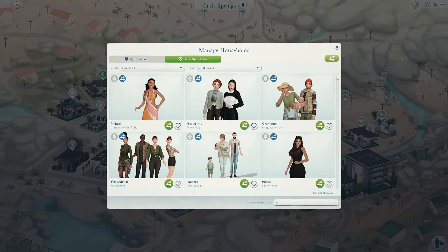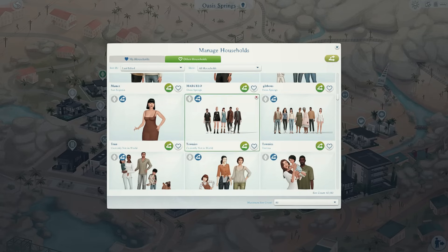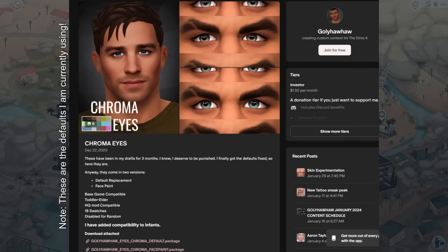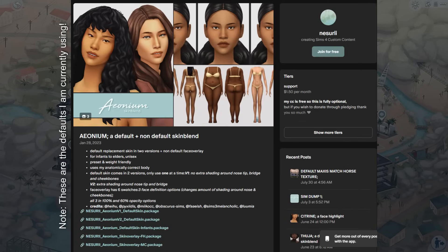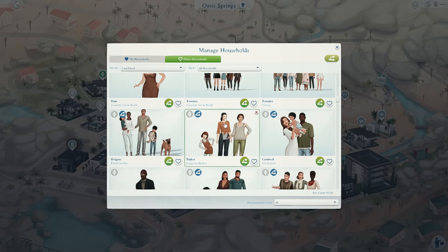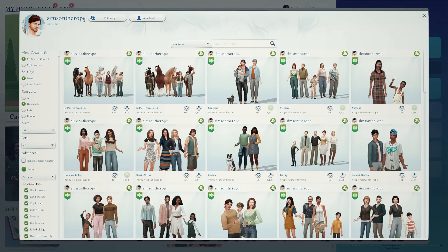Starting off, I want to talk about the townies in my save file. I get so many questions about why my townies are not ugly, and that's because I follow two methods. The first method is I simply give every townie a makeover — I go in and add my own skin overlays, details, and update their outfits. Some townies have very dated looks so I freshen them up. If you'd like to avoid giving makeovers, I'd suggest grabbing a default skin and eye replacement so even your townies will look similar to your sims.